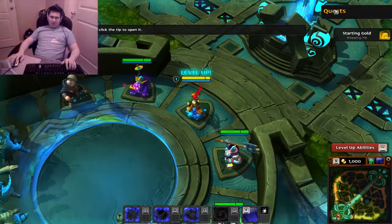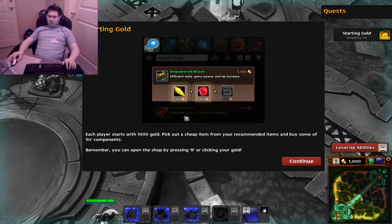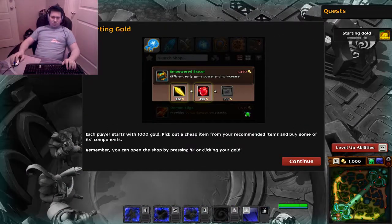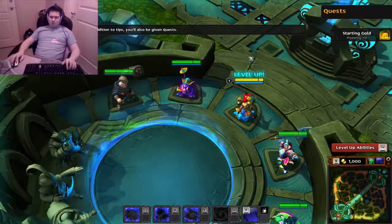Okay, left click the tip. So they give you starting gold. This is where we're kind of getting into sort of more like real stuff here. Still tutorial stuff though. Each player apparently starts with a thousand gold. In addition to tips, you'll also be given quests.